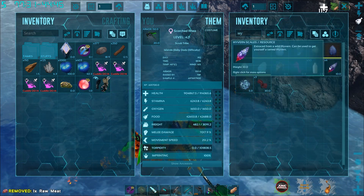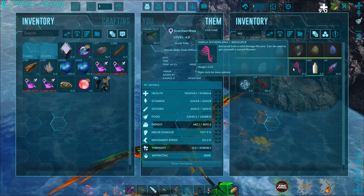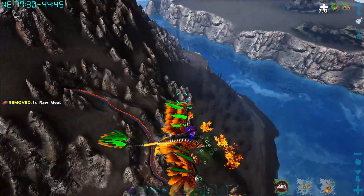Alright, I got four of the Wyvern scales, three of the Wyvern wings, and one Omega Wyvern DNA. That's what we need.